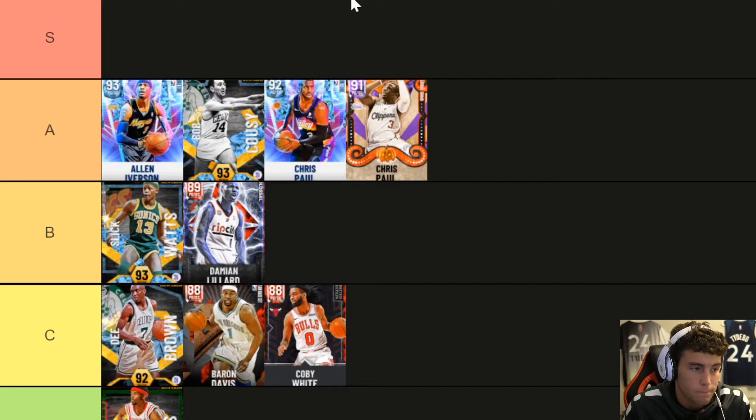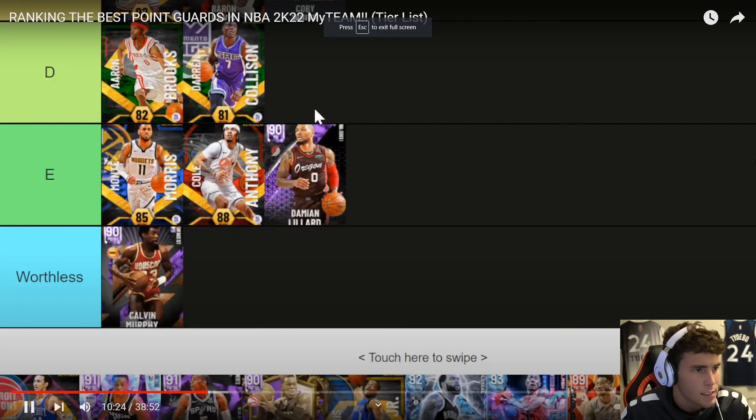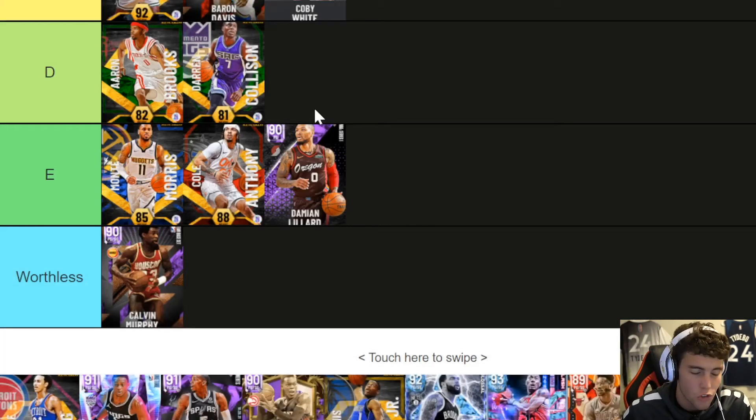Dame is so bad on defense I can't put him at CP3 level. Darren Collison going with Aaron Brooks — I have used Collison so many times in domination. He's very mid. DBG gassed him up, but he's still the second or third best Emerald or Sapphire point guard. He can kind of move, but Monte Morris is better than Collison. I don't care what anyone says — Monte Morris is better.